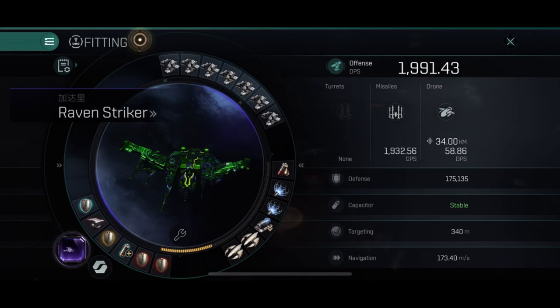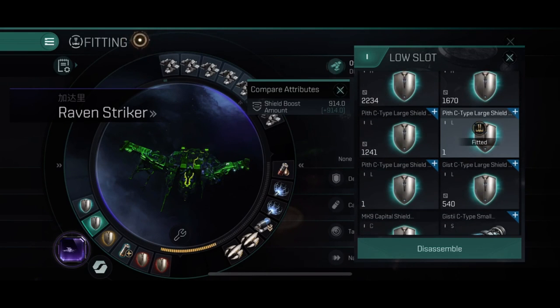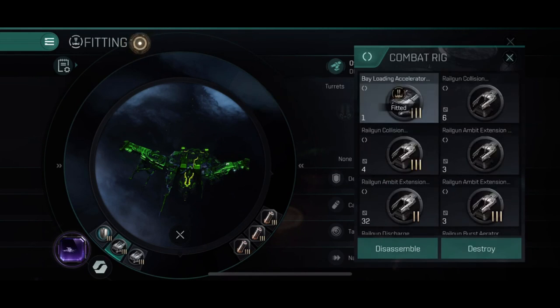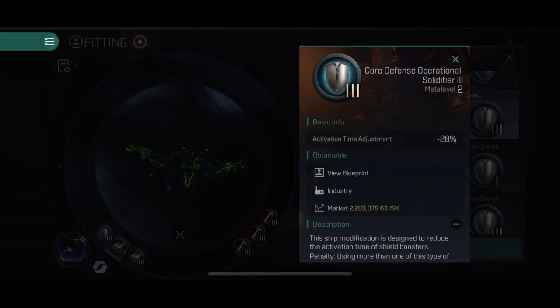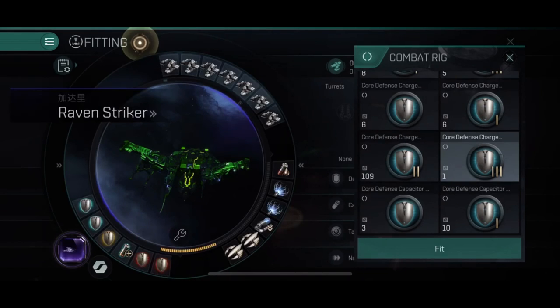If you're doing story emissions and some of the harder ones, I would remove the damage modifier and add a second shield booster. I would also change one rig slot into a Core Defense Operational Solidifier to make my boosting faster, and replace the other speed/damage rig with a Core Defense Charge Economizer — this makes your ship tank a lot more as well. Focus on the leads of course.